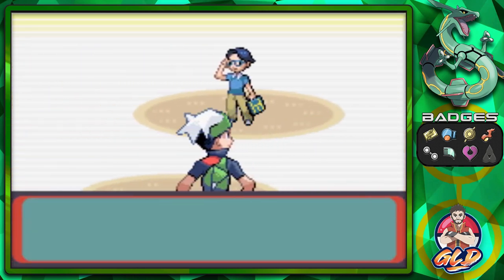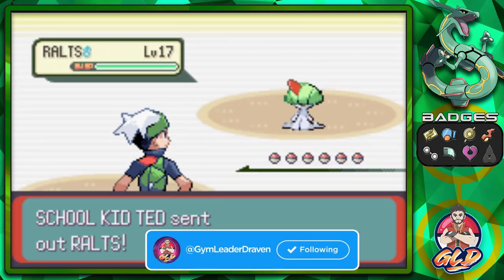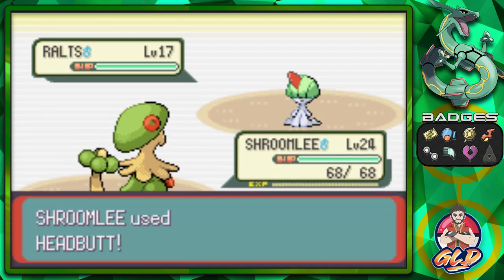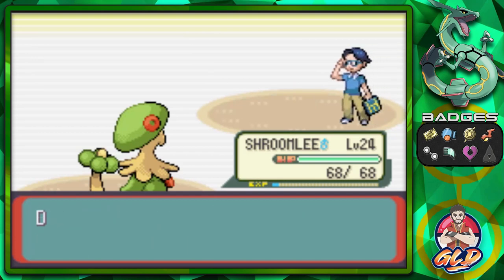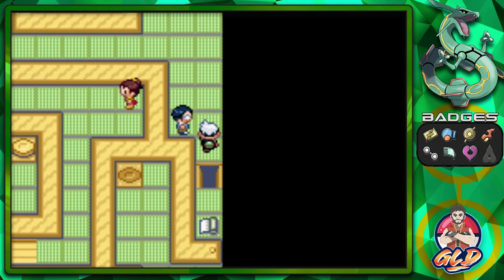Here we are taking on another opponent — School Kid Ted — and he's coming out with his Rawst. Let's use Shroomlee. This could be a big negative since it's seven levels ahead, but Headbutt does the trick and we defeat Ted. That doesn't open that hole, so we have to go back down and talk to the girl downstairs.